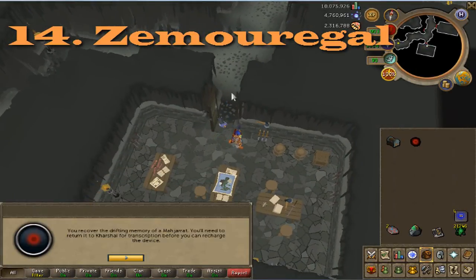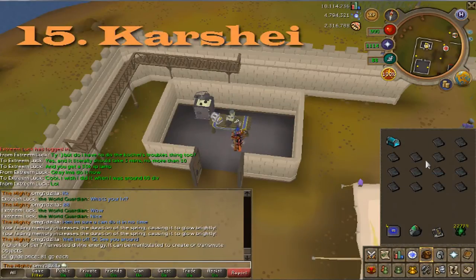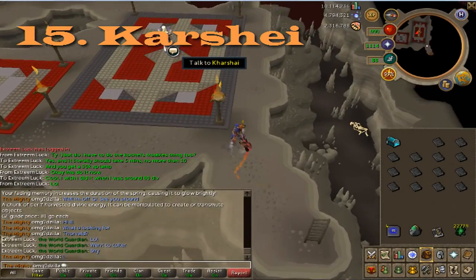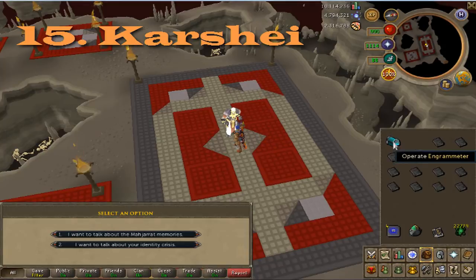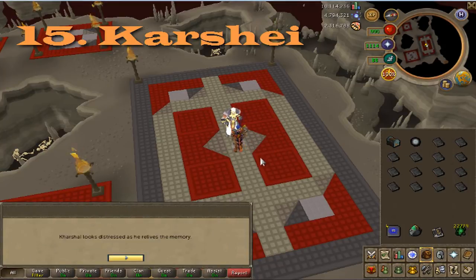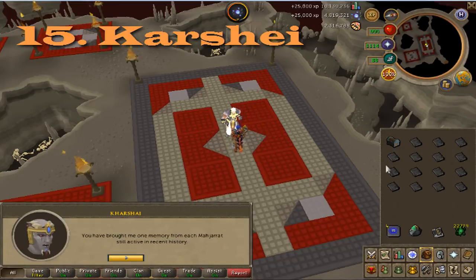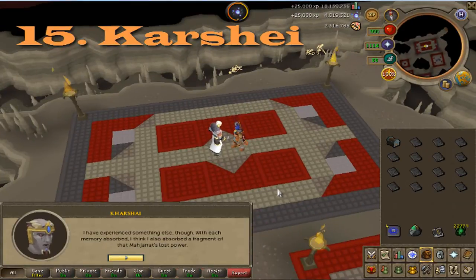Now for the final memory. We're going to do Karshay's memory last, which just makes sense. Charge the engrammeter and bring all of the lore books you've gotten so far with you so we can deal with those while we're at it. Use your box next to Karshay and you'll get his memory. Then talk to him and you can finish the quest.